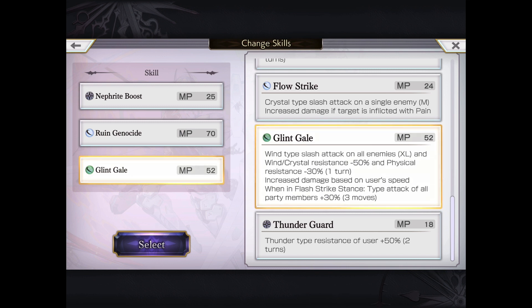We can also use Glint Gale. This one is much more useful as a wind support — it can do quite a bit of damage and is even useful in slash zone. It's a wind slash AoE with wind and crystal resistance down 50% and physical resistance down 30% for one turn. The downside is it only lasts one turn. However, with flash strike stance on the first turn, that is often all you need. Note that it is a speed-based attack, so increasing her speed with badges, equipment, or stats makes it even better.